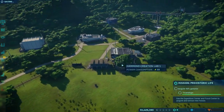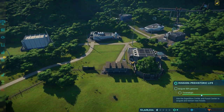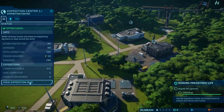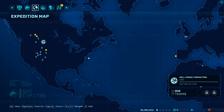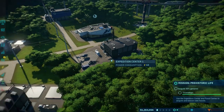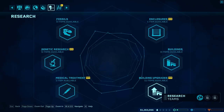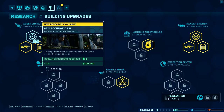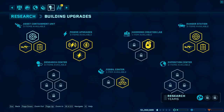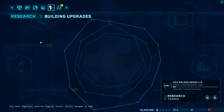We're not quite there with the Triceratops stuff, so let's look at our expedition map and try to find one that's just Triceratops. Send that out — go get some Triceratops fossils. For research, let's upgrade ACU reload speed, which will be important for dinosaurs that get loose.